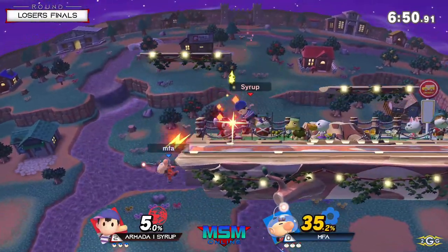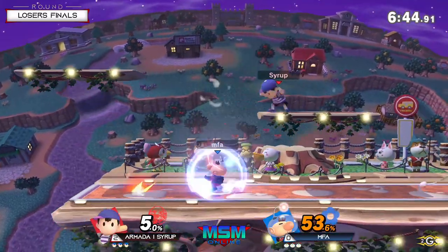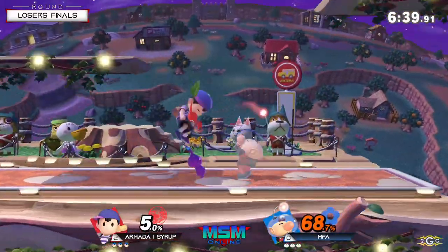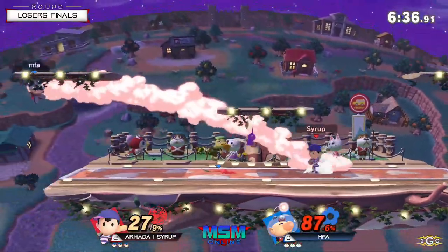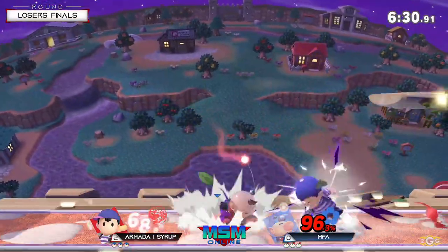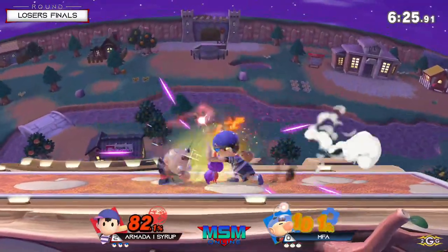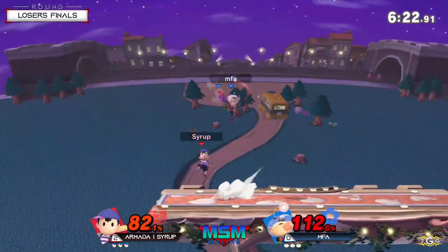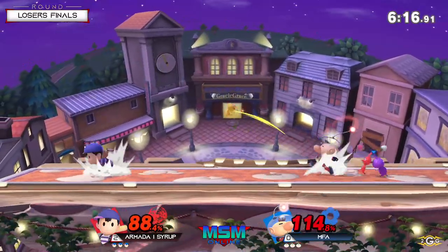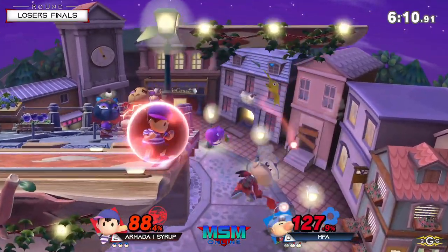Drag down attempt — no complete drag down actually, just gets the hits in. That was so scary. That could have been the stock too — he could have died so easily there. Down throw into forward air — easy 27% from MFA. Look at that PK Fire in that situation: not only is it a good opportunity for Seraph to get follow-ups, but the angle it gets on MFA when he goes for aerials out of the ledge is really strong.